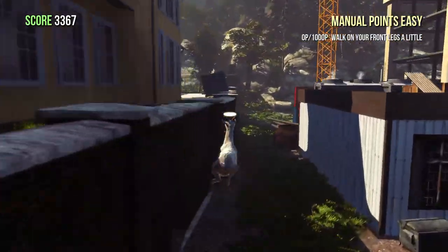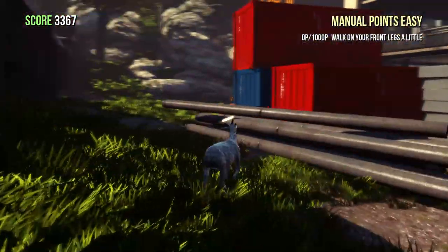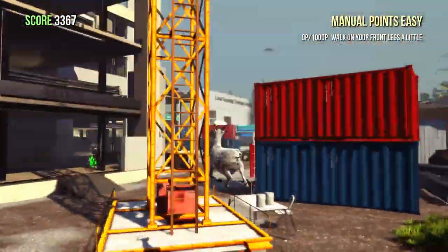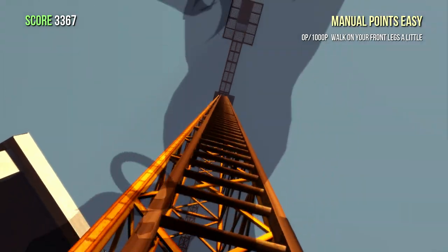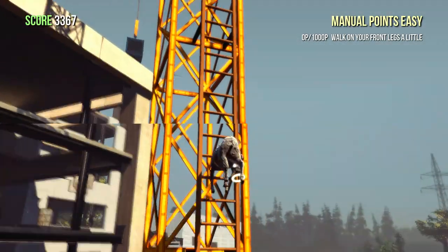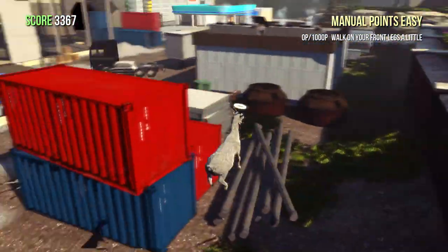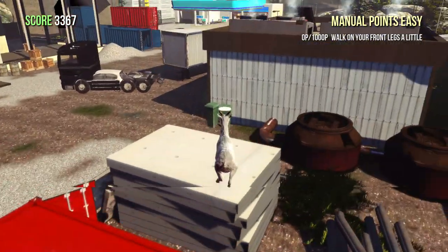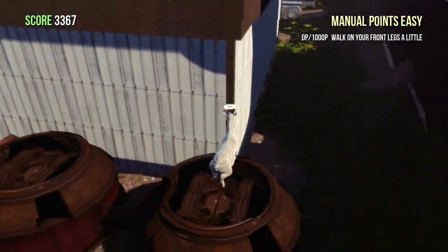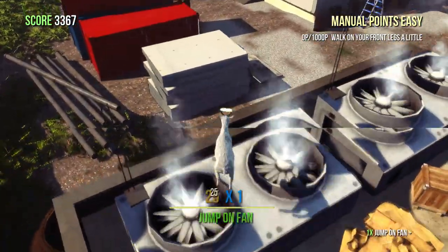This is the part where Angel Goat makes it a hundred times easier. Without Angel Goat, you're basically screwed. With regular goat you have to climb this entire ladder, which I'm not going to do because that would take forever. I'm just going to jump off and go up here, because with Angel Goat it's as simple as doing this — jumping on here and flying in.